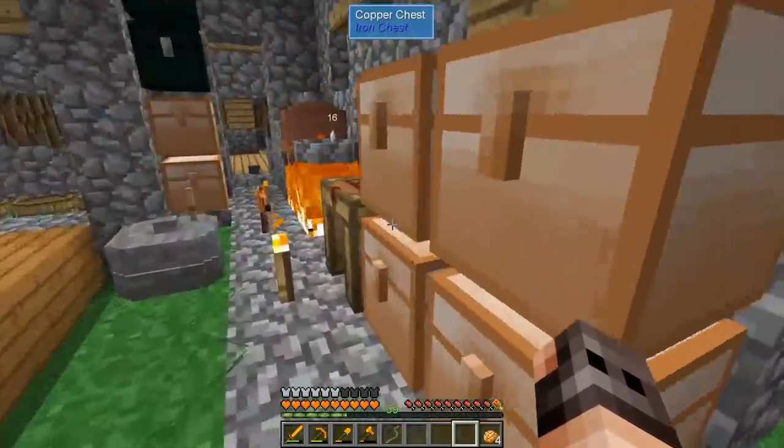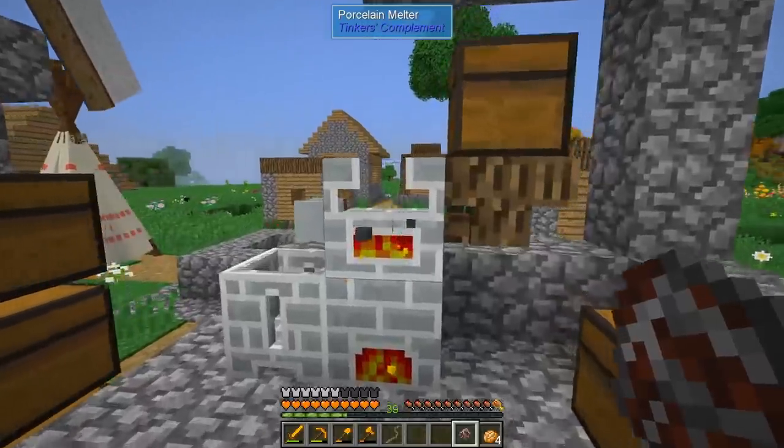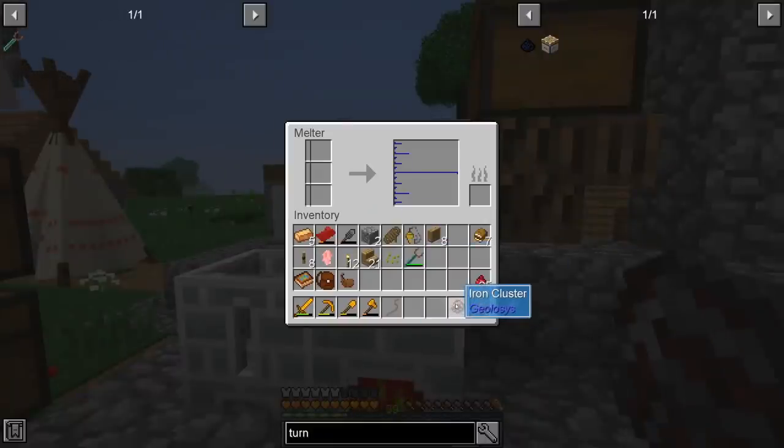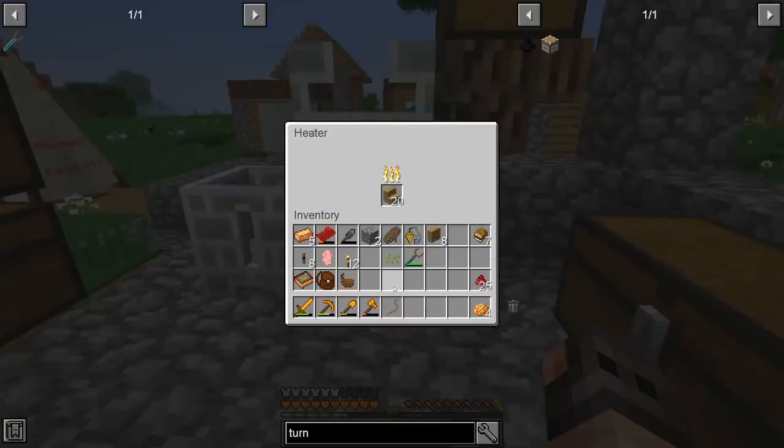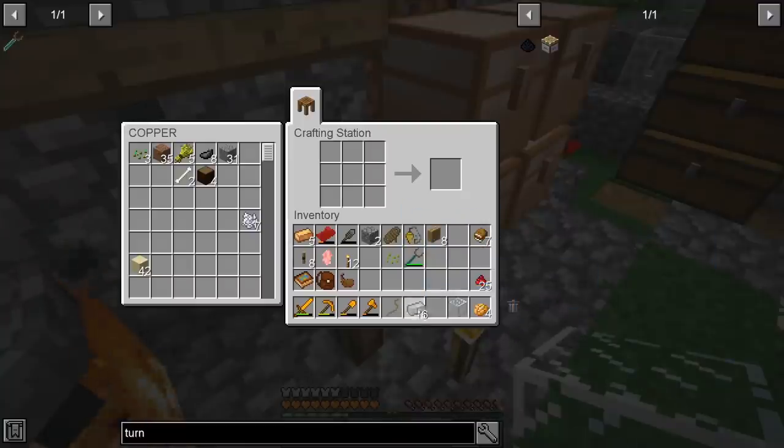Alright guys, I'm back from my mining session and we are filter rich on iron - we have eight stacks and 38, which is very good. The sad news is we cannot melt it down in a melter using solid fuel; we need to have lava. I do understand the heater is empty, but even if you put fuel, it's not melting it.